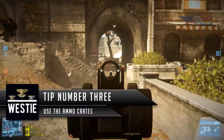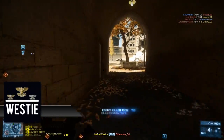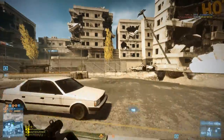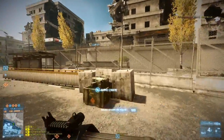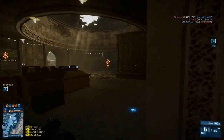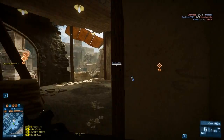Tip number three is a quick one: use the ammo crates. If you've got a weapon you want to keep but you're running low on ammo, find the ammo crate on the map. There is one on every map — there's a video posted with the location, the link will be in the description. Find the ammo crate and you can replenish the ammo in your gun.